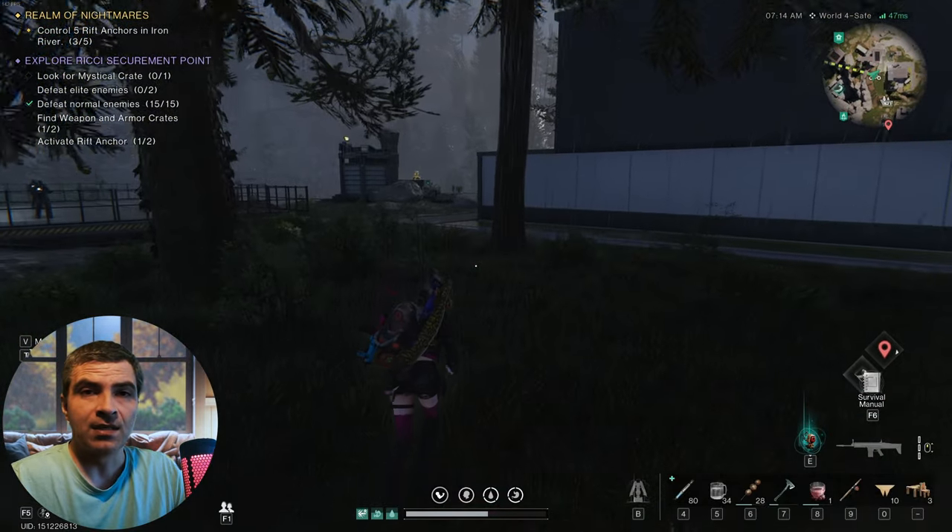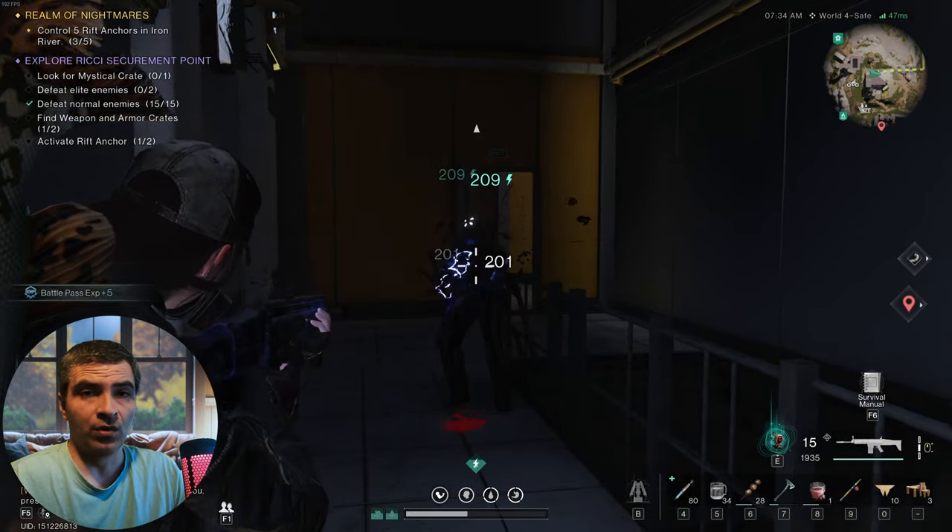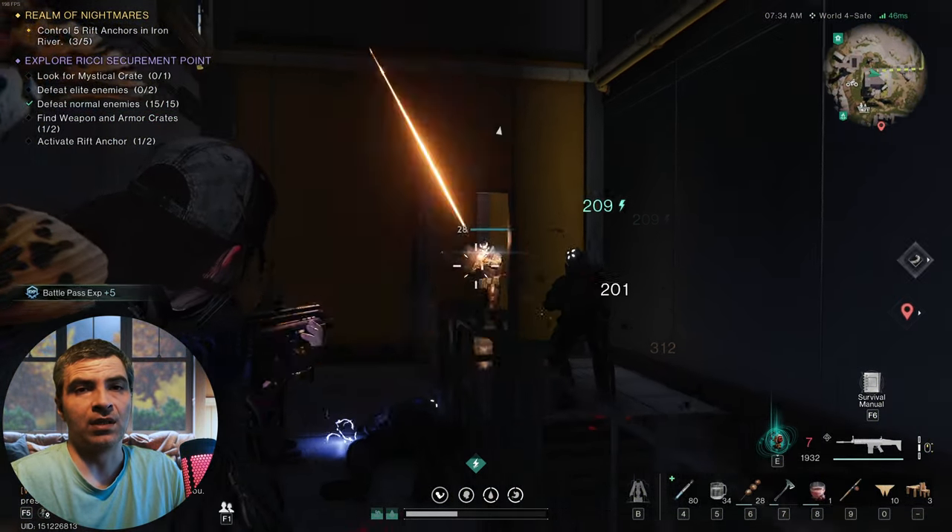Take the stairs from the back entrance into this building and just sit here if this happens, as most enemies will come to you and you can just pick them off one by one as they enter.